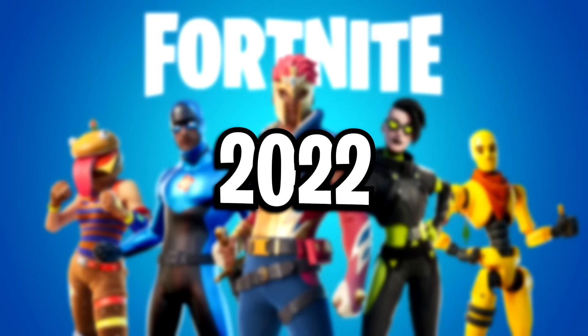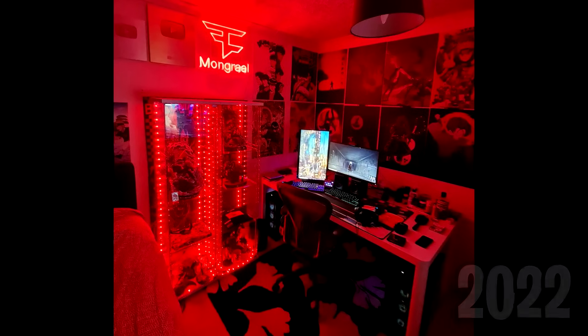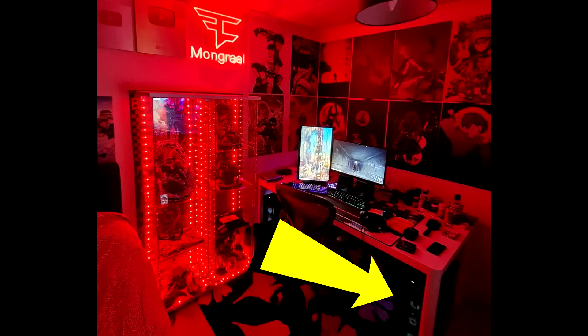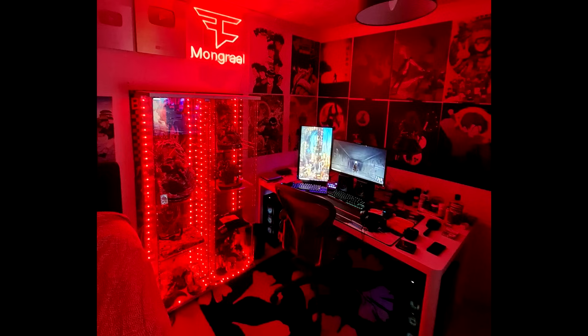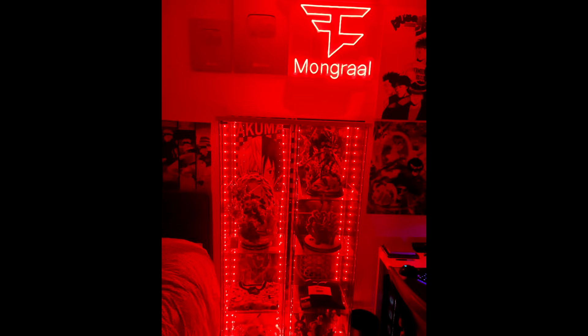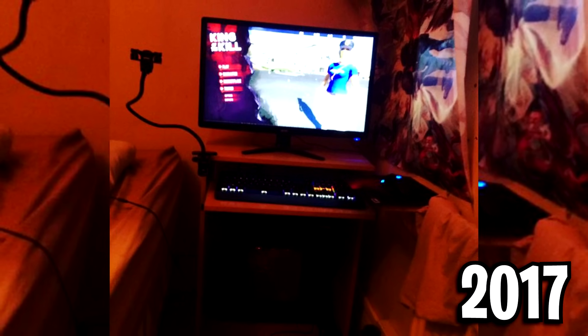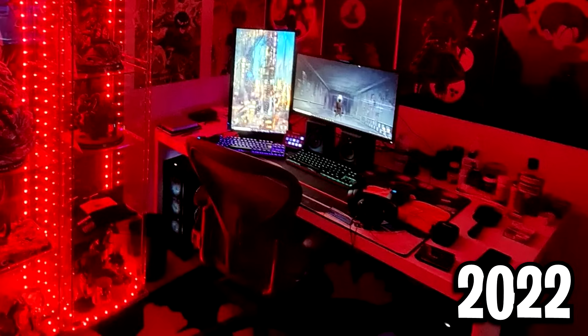This now brings us into early 2022, where Mongrel showcases his setup. Nothing really crazy has changed — he's tilted his monitor slightly, brought in a new streaming PC so he's now on a two-PC setup, his rug's still the same, he's got his plaques at the top left which look awesome, and the FaZe Mongrel logo which lights up. This is his final setup and it looks insane — definitely a dream setup compared to what it used to be back in 2017. Here's how it used to look, and here's how it looks now. If that's not an insane transformation, I don't know what is.